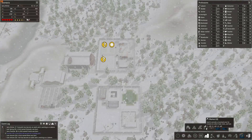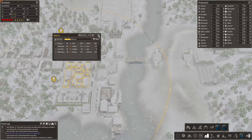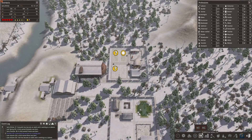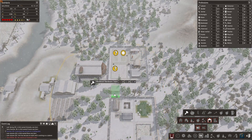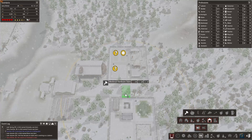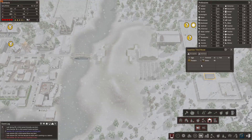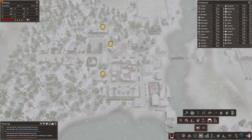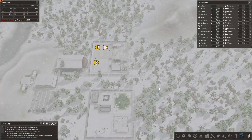I'm gonna have to think about it — the problem is these require a lot of workers. Look at this, 25 — well you can run it with one but still. I'm gonna have to think about what type. These have a range but that's not that big. I don't think range matters all that much — I think these guys will go and grab food from these. I don't think it matters much if they're actually in range.